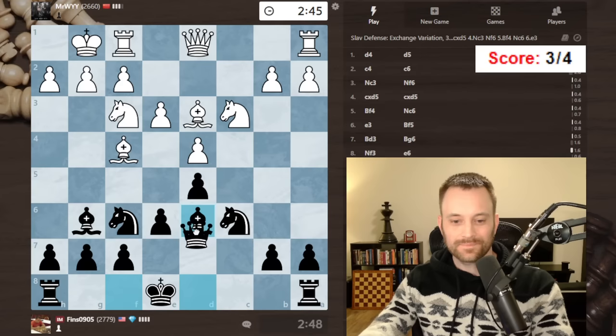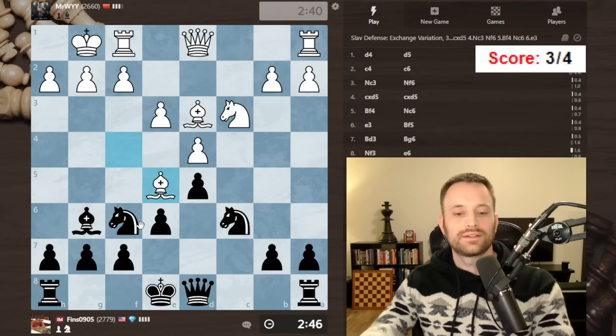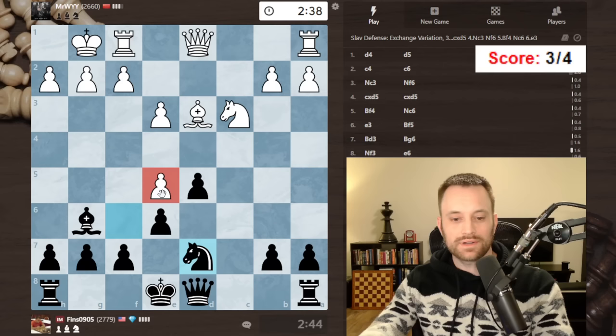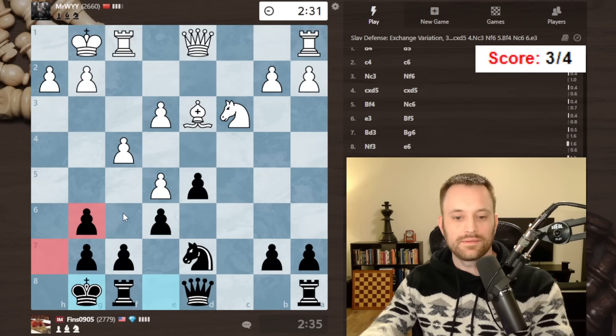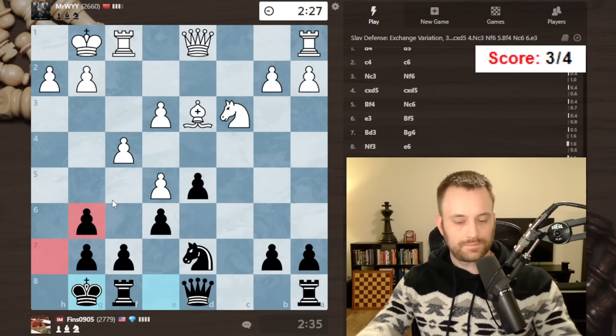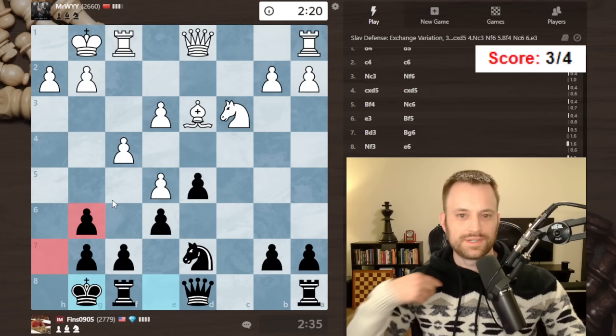That's the way it goes sometimes. Okay, I'm happy to take here. Let's play knight back to d7 — if they want to defend this they've got to play f4, or trade first and then f4. Could take — let's castle first though. See if we can shore up the kingside. I don't mind playing with this structure if allowed.